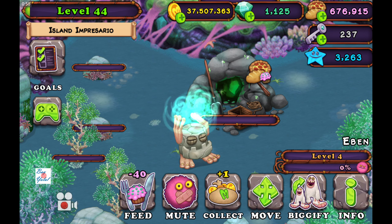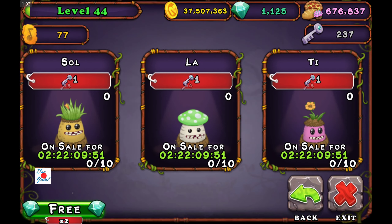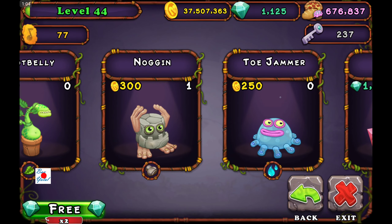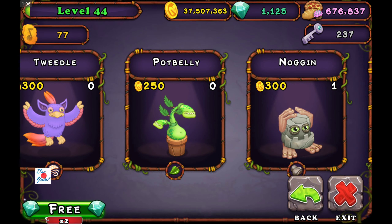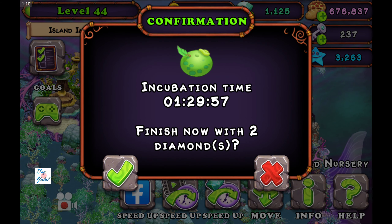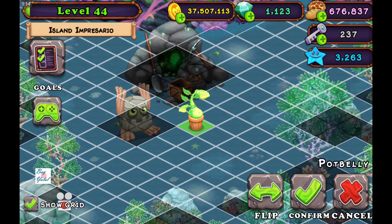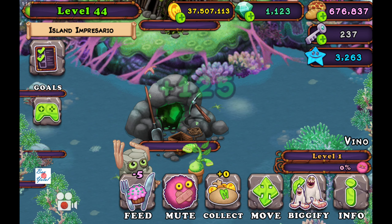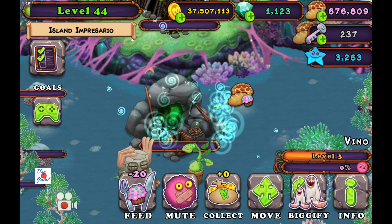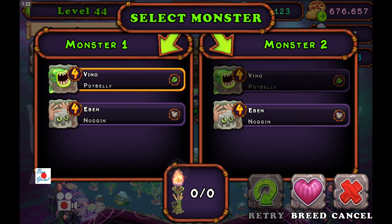Feed Noggin to level four, then go to the monsters tab on the market for Pot Belly. Pot Belly takes some time but I don't want to wait. Level four Pot Belly is enough.